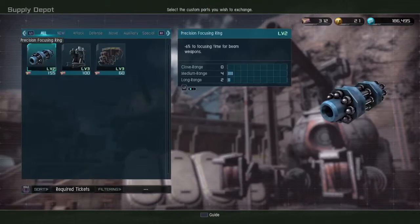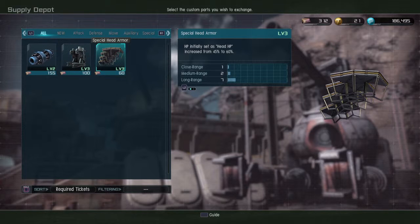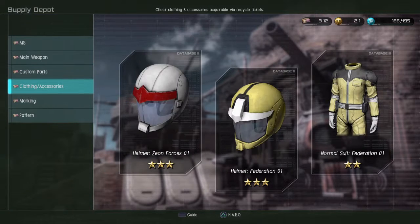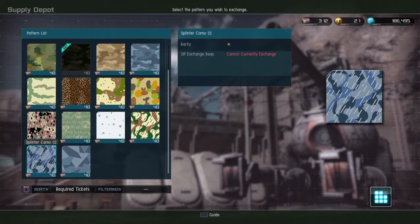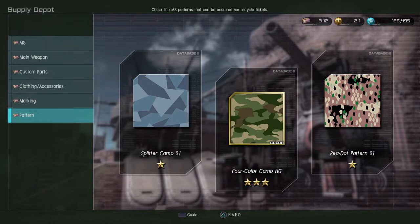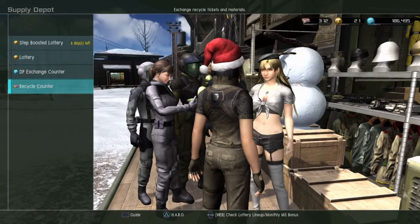They have the new custom parts: the Focusing Ring level 2, the leg armor level 3, and the head armor level 3. These two are good, but I do have the recycle tickets to unlock them. I'm going to wait on buying them yet. Let's see the patterns — we got this one, this new splinter camo, and that one, but I'm not into camouflage. Might try to buy a marking or two.